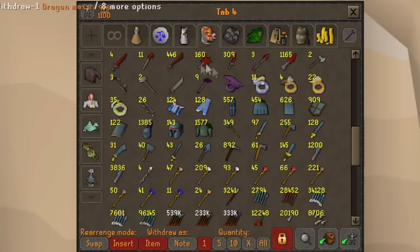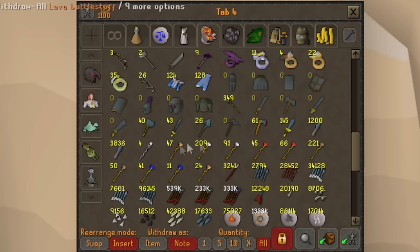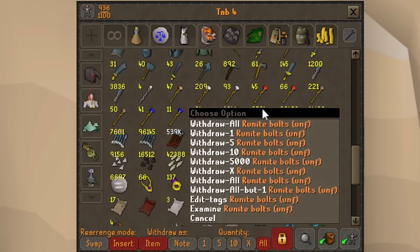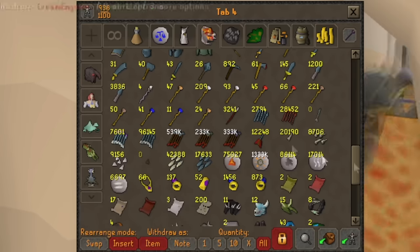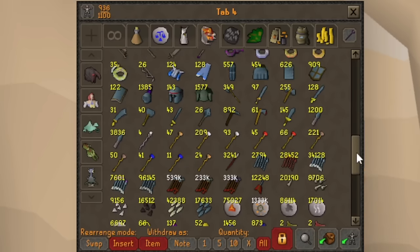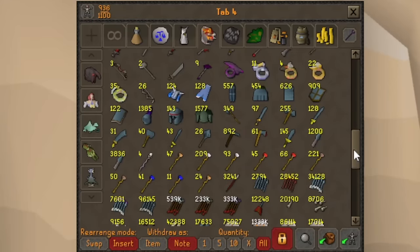Some more Slayer uniques. Some leftover rings from DKs and Wilderness Bosses, and so many Rune Items — probably 200 million worth of Rune Items alone. Down here we have a lot of bolts — a lot of this is from Leviathan. We have 34,000 Onyx Bolt tips and 16,000 extra bolt tips — that's about 400 mil right there. So we potentially have maybe a billion worth of alchables. Rune and Onyx Bolts alone was like 600 mil.